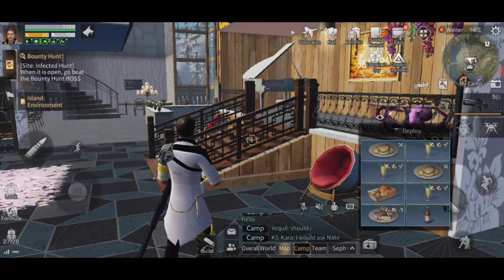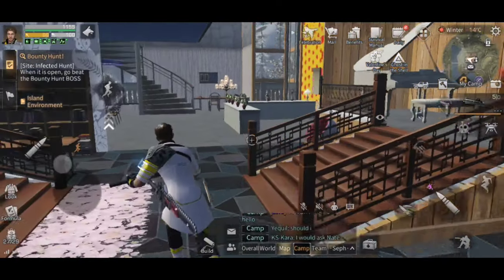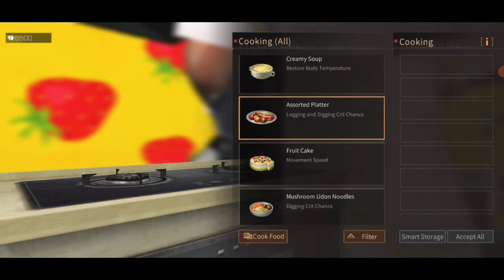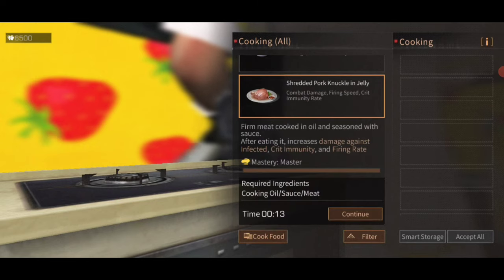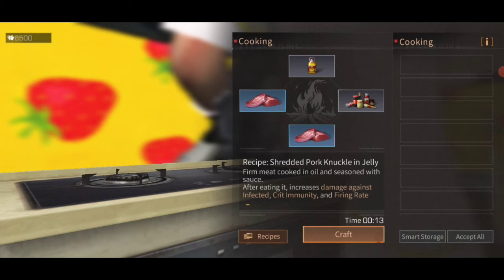Another good one: you always want to make sure you've got buff foods. In this case I've got some Kula Kid cookies, and another one of my favorites is the shredded pork. The shredded pork is just one of my all-time favorites — it's a really good damage recipe. It increases damage against infected, increases crit immunity, and increases firing rate. That's a really nice one, and you always want your best foods.